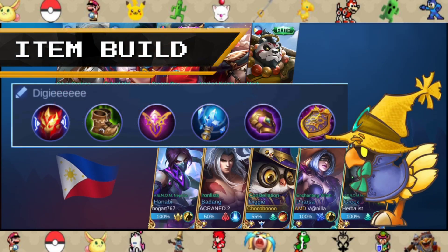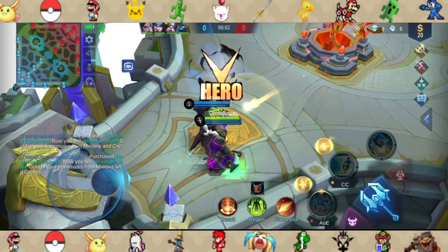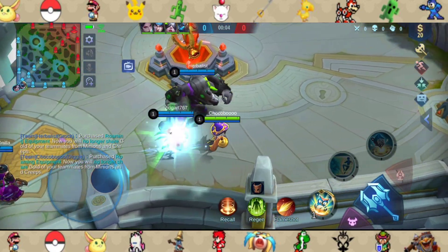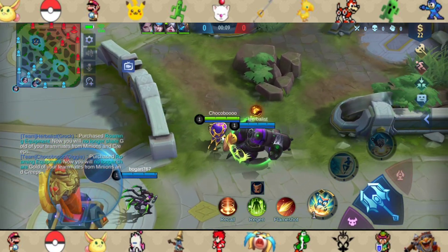Here we are with Diggie's quickie guide. Here is my item build, but please take note that this is fully adjustable according to your enemies' lineup. As for my emblem, I went for support emblem with move speed, hybrid regen, along with Focusing Mark. Diggie has an awesome support role and for laning, he is great for either a 1-2-2 or 1-3-1 lineup.